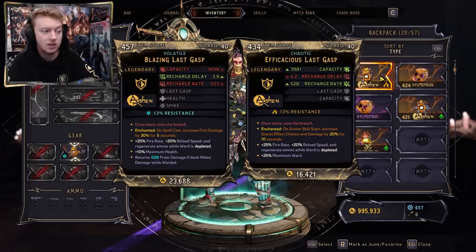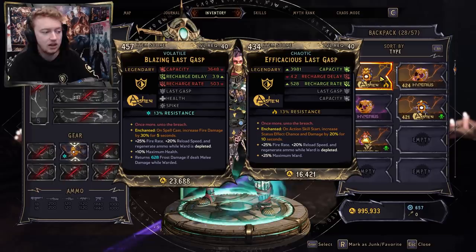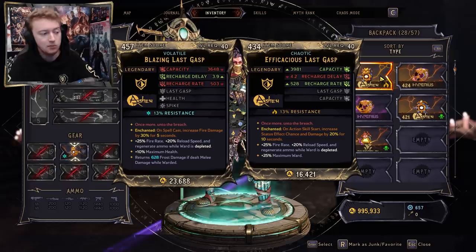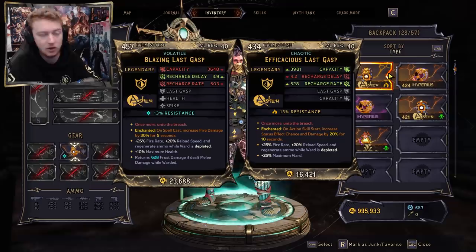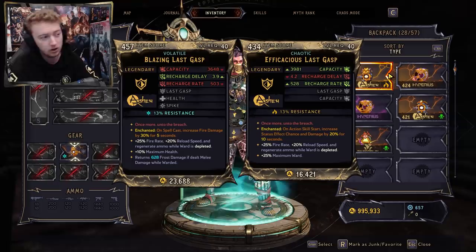The second shield, the Last Gasp, is definitely the better one in my opinion — high capacity with bonuses of 25% fire rate, 20% extra reload speed, and ammo regen while the ward is depleted. It can also roll passives like max health, max ward, and spike, which returns 628 frost damage to enemies when they melee you. Also, while farming at level 40 with no chaos levels and base loot luck, I didn't get a single enchantment roll on any of my items — and I didn't get a single chaotic or volatile either, because you can't get those unless you're in chaos mode.